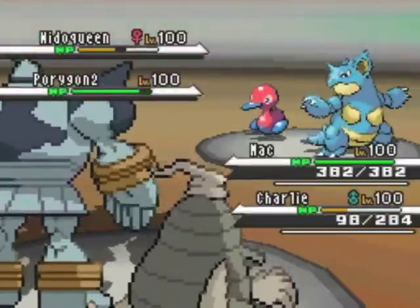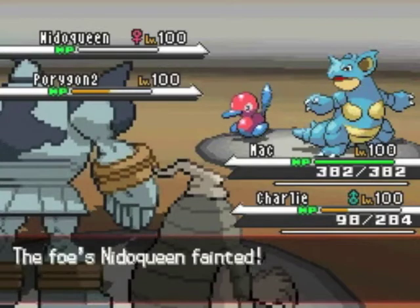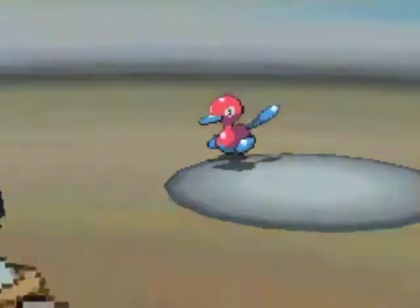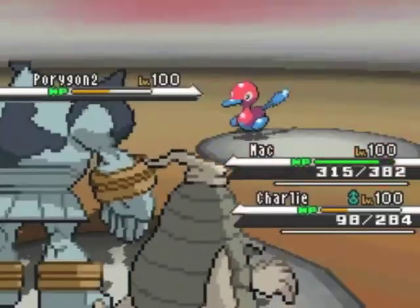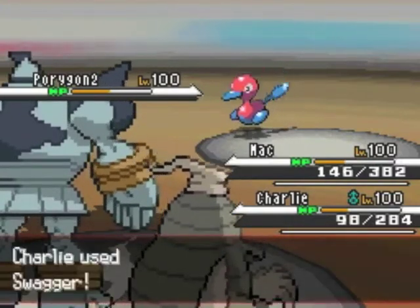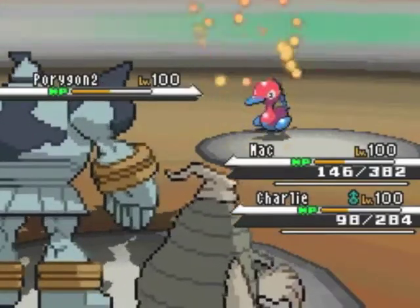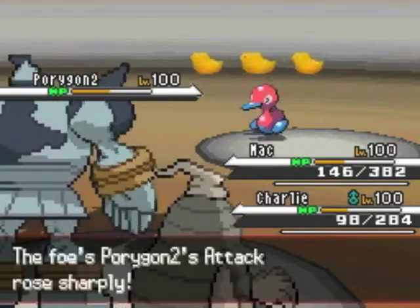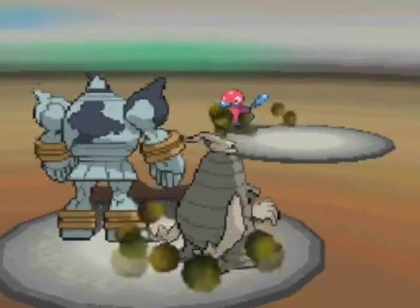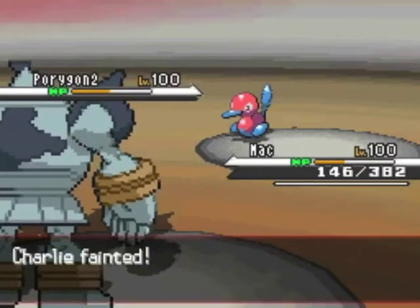My Dusclops also makes a good teammate for Golurk because he can take an Earthquake and still support him with a little HP left. The match is pretty much over now. His Porygon2 goes for Ice Beam and I'm able to survive because I brought Golurk in unharmed — so that's pretty much game. Very good job to Dragon Claw because even with all the hax that was against him, he came really close to defeating me and brought me down to one Pokemon.